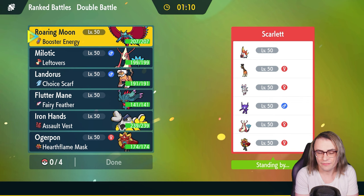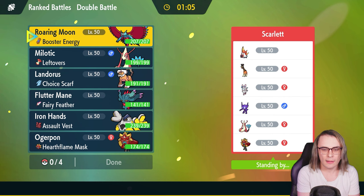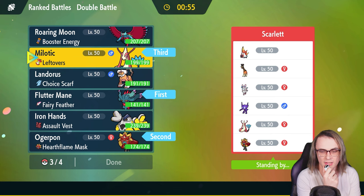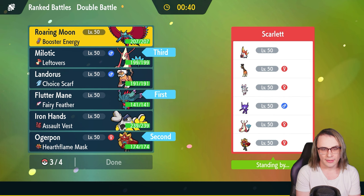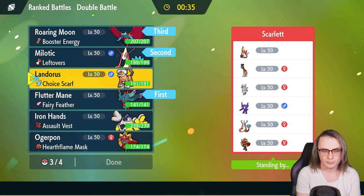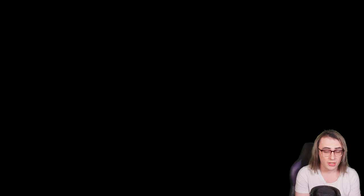Game three, we're taking on Perrserker, Sylveon, Milotic, Sableye, Ogre Pon, Fire Tera, and Slither Wing. My lead is probably Fluttermane and Ogre Pon again. Milotic is still decent in the back line here with Scald — it's just hard to take out. I think I want to bring Roaring Moon as well since it's a really good Tera option. Actually, I could even lead with Roaring Moon and Ogre Pon — I could just Tera Roaring Moon immediately and that plus Ogre Pon should do some really strong damage. This will definitely be a non-Tera Ogre Pon game.